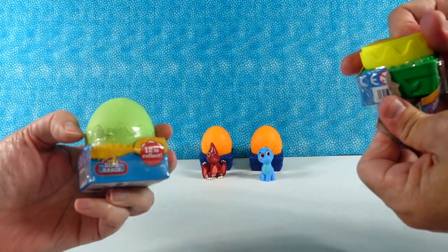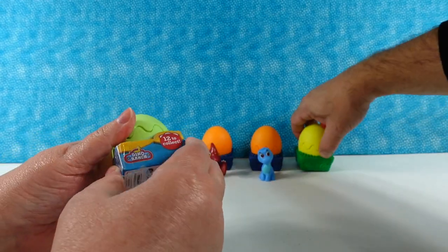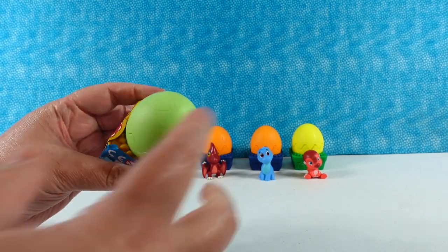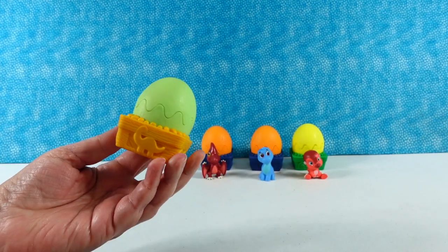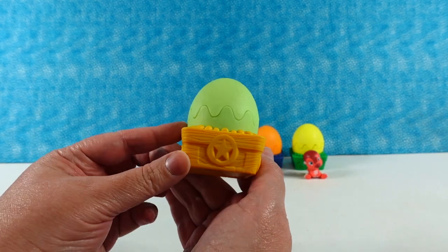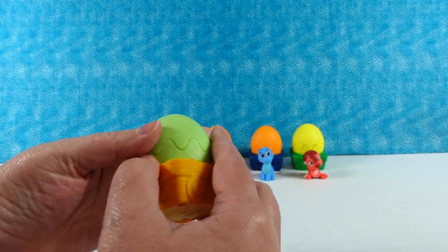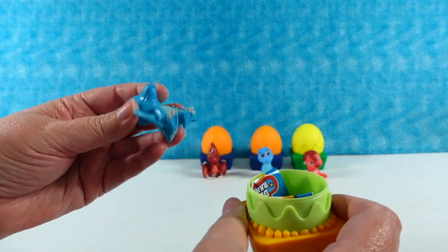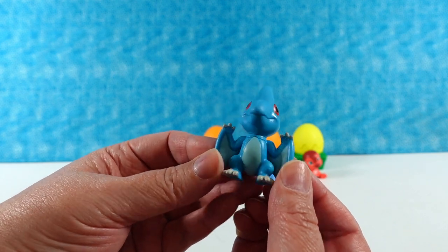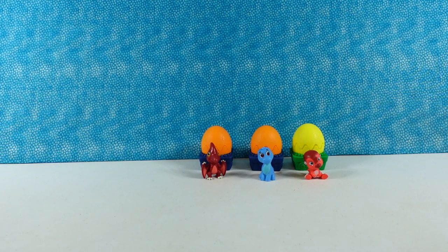So the easiest thing to do is just rip the cardboard once you get down there. These are a pain in the rear end. Let's see who we have inside this egg. We have a new one - a blue pterodactyl. I'm a wintermint candy. Yes, you are. It's very cute. I'm going to try to get the plastic off. It's not as easy as you would think.